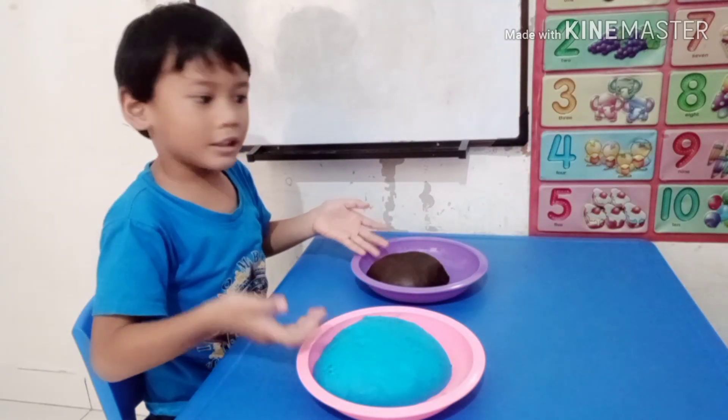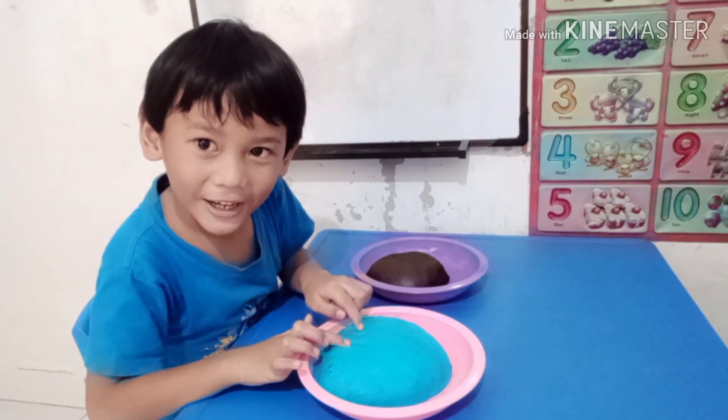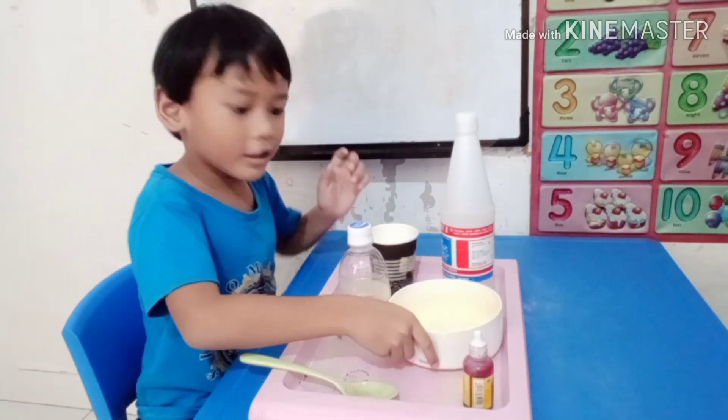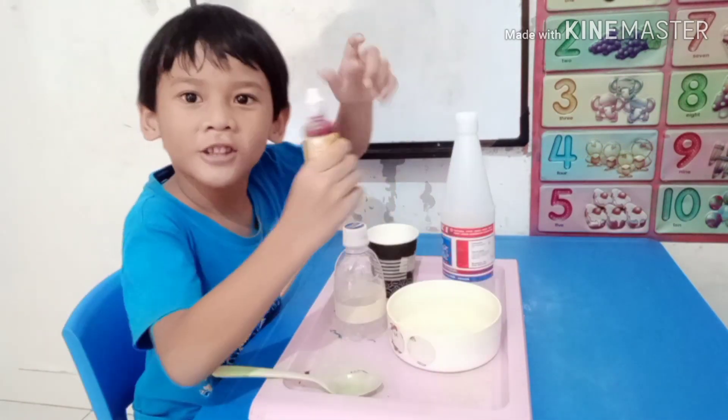You need play-doh — this for mountain and this for water. And you need vinegar, soda, oil, bottle, and food coloring.